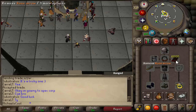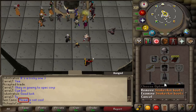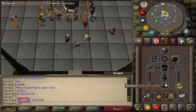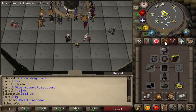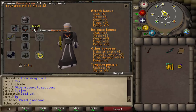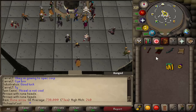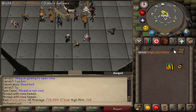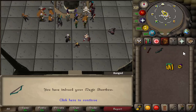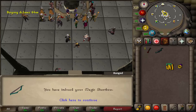I decided to go for some range training right away at sand crabs. My setup is rune arrows with a magic shortbow, full void. I only have snakeskin boots — I need to trade myself more money for ranger boots or pegasian boots later on because they're around 36 mil. Also using the Avis attractor. Rune arrows are only about 73 gp each, so not too expensive and a lot better. Once I reach level 50 range, I can use the magic shortbow (i), which is the best range XP up to level 75 if you don't want to go chinning or use a cannon.